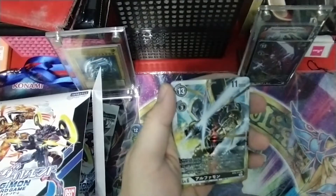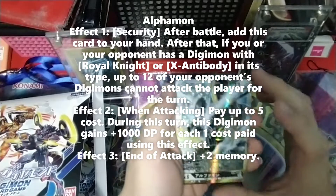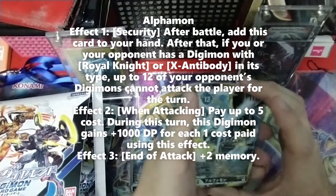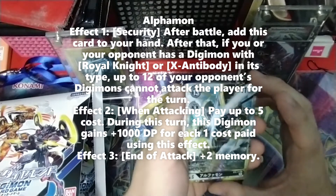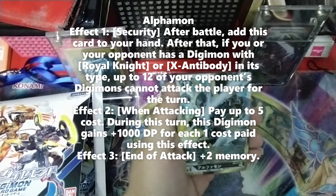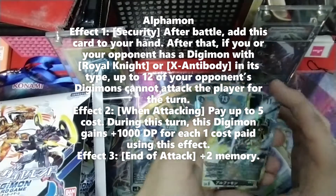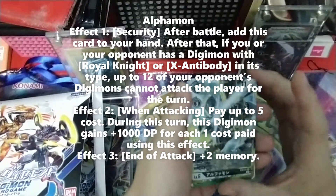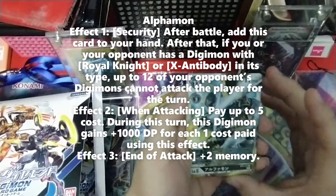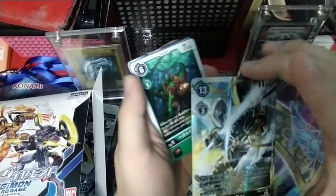If you don't know what Alphamon does, let me explain. The first skill is: if this card is checked for security, after the battle you can add this card back to your hand. Then, if you or your opponent controls a Royal Knight, you can choose a child Digimon for your opponent's Digimon and they cannot attack until the end of the turn. The second skill is when he attacks, you can pay up to 5 memory - for each memory you pay, he gains 1,000 DP, so he can power up to approximately 16K. That's good to clear level 7s. The last skill is after battle, he gains 2 memory. Very, very strong card - definitely a secret-worthy card.